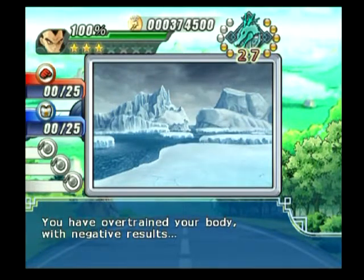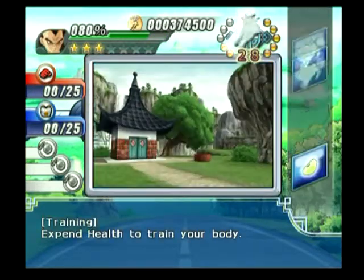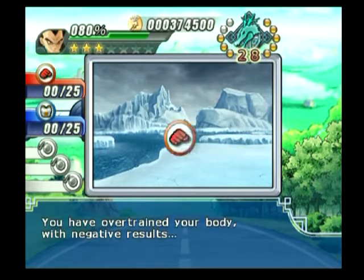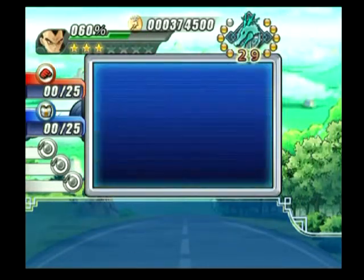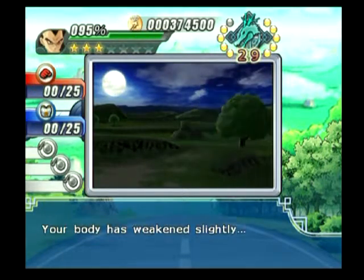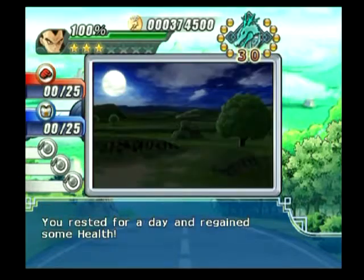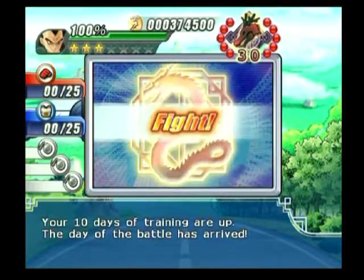It's like we have nothing else to lose at this point — might as well keep overtraining just to get back to a decent place. I wonder if there's some kind of RNG where if you keep spamming it, it just keeps doing that to you. Not a good week for Vegeta in Sim Dragon. We're going in with 100% health and no stats — let's see if we even need these stats.